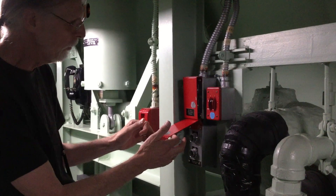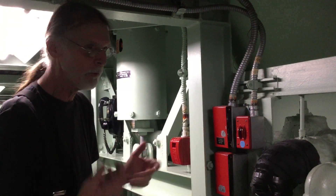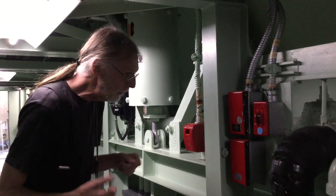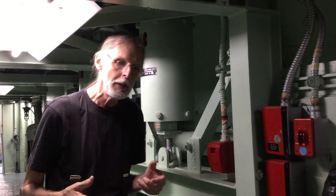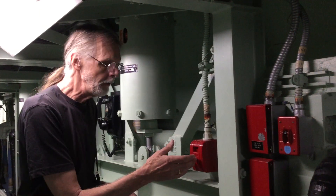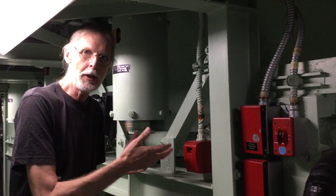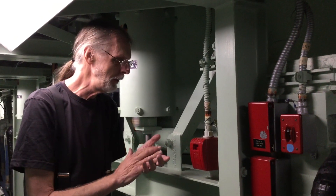And this one is just for general launch duct fire suppression, so these will turn on the water sprays inside of the silo. Now, if you want to report a fire but you don't want to turn on the water sprays for whatever reason, there's a standard fire pull right here — just like the one you pulled when you were in high school.